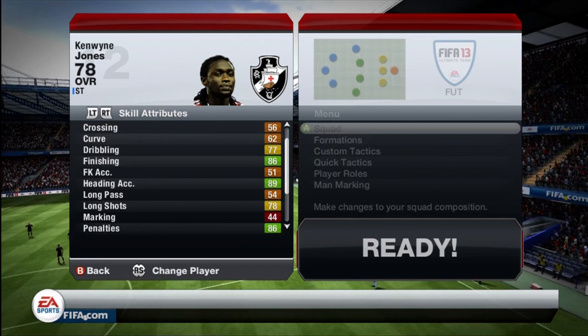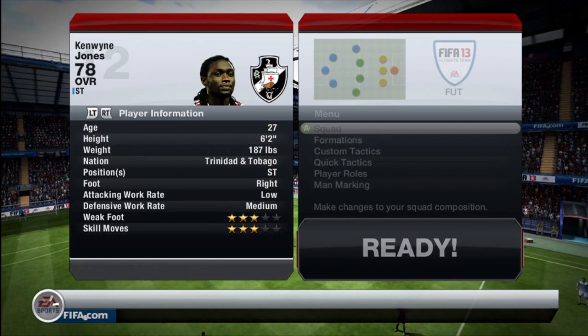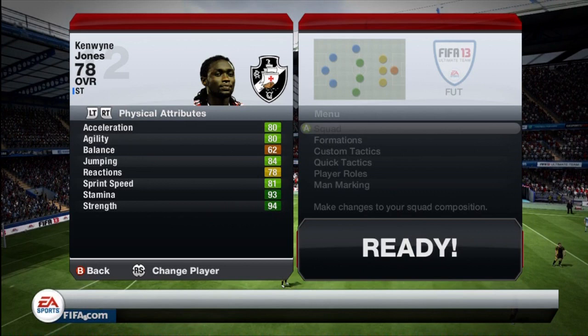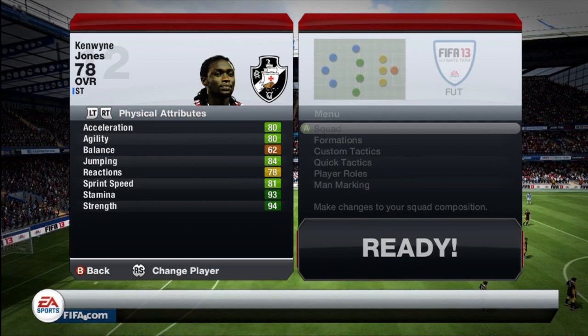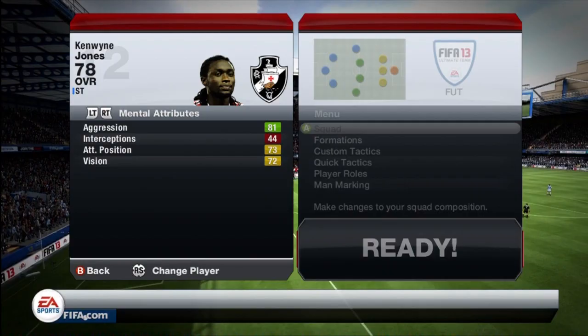So as you guys can see, some very good in-game stats. 89 heading accuracy, which definitely stands out because this man's heading is insane. I ended up scoring 3 headers but only found 2 of them when editing through my clips. 94 shot power, which is insane as well. He did score 5 goals for me across around 9 games. He has low attacking work rates and medium defensive work rates. Very, very strong on the ball — 94 strength — so he's not going to be bullied off the ball whatsoever. Basically higher strength than many people in this game, but that low attacking work rate is not very good.